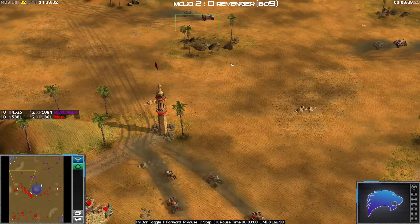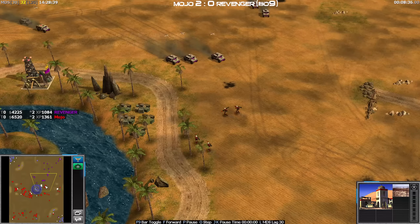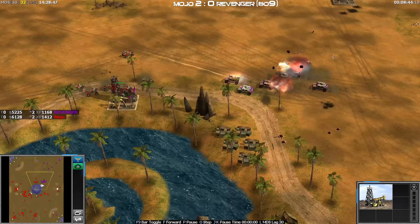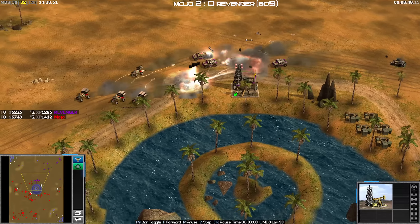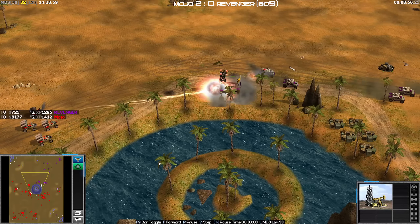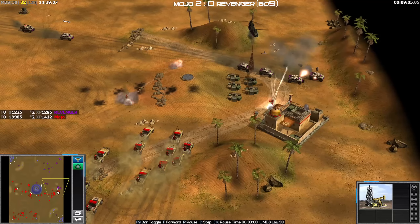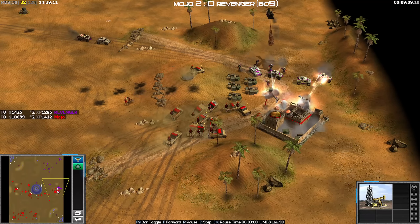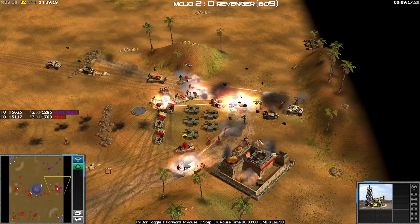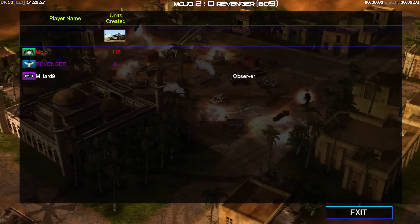Every single V there is getting picked off - could have even finished off both of them. He's going back for absolutely no reason. A black market being built in Mojo's base. Revenger actually has that oil and that one, getting a bit close to these buggies able to pick off a few. Every single V going down, buggies going to go hit that oil up in the top left. Every building being sold there for Revenger. GG - three-zero here for Mojo.